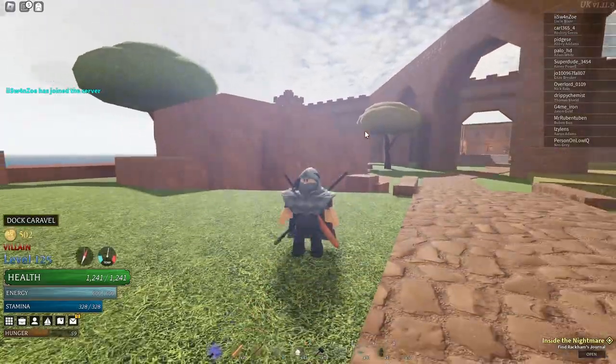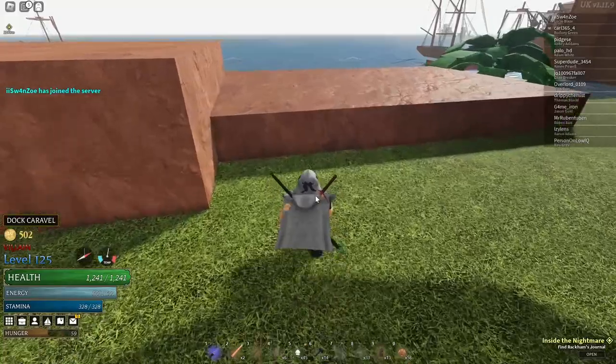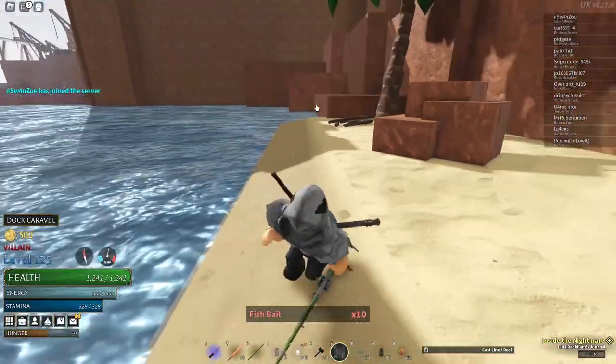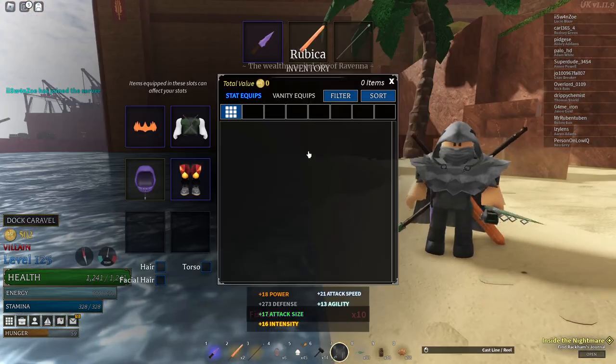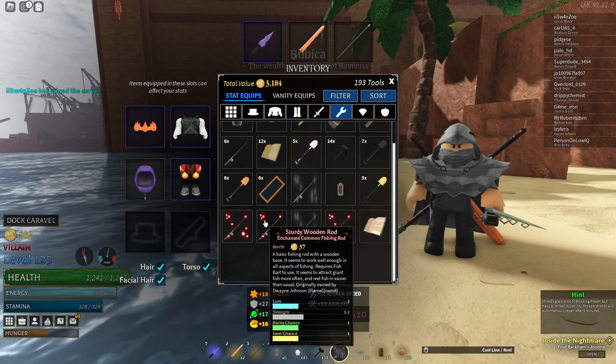We're going to start easy — we're going to start with fishing. There is a fishing aspect in this game where you use a fishing rod. There are different kinds of fishing rods as well. I have the magnetic one, which is better for items, but as you can see in the tools area there are multiple options.